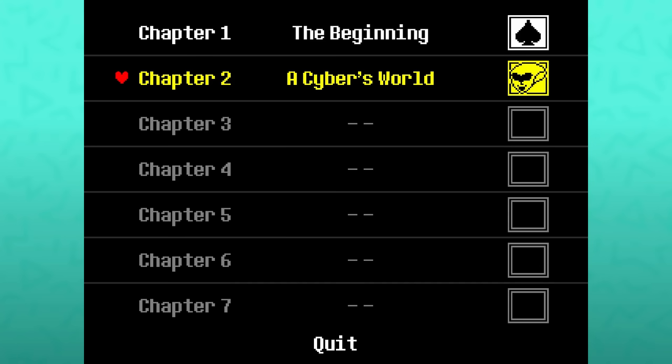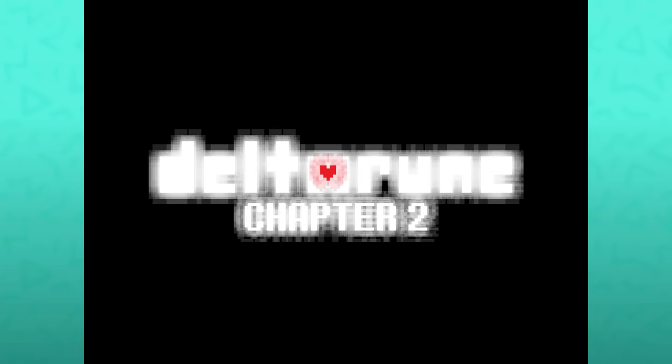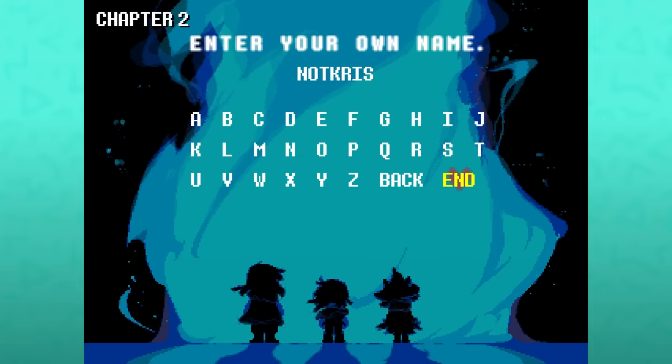I'll go through how to achieve it and highlight the differences you will encounter by going through this path. Full spoilers from here on out. It's not necessary to carry over a save file, so if you want to do this for yourself, feel free to start a new file at Chapter 2. This route changes the final boss, dialogue options and counters throughout, and has a lot of impact on the ending.